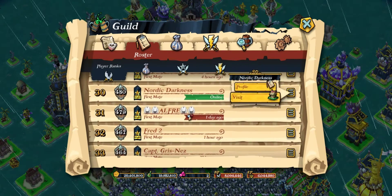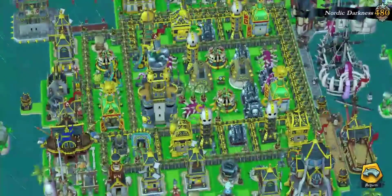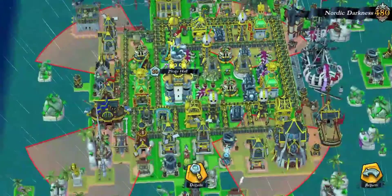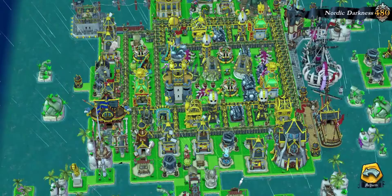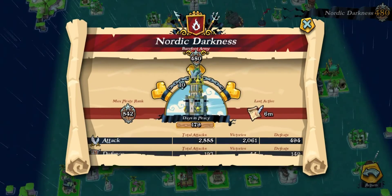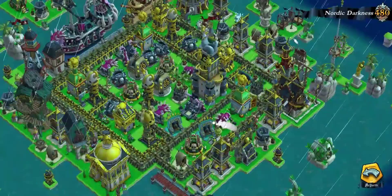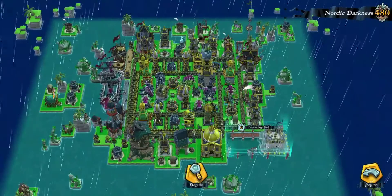Nordic Darkness — let's just have a quick look. That's level 10. He's got a lot there. Nordic Beauty, you know, has a lot more — a lot, a lot, a lot. But you can see what potential the other player has. He's moving.